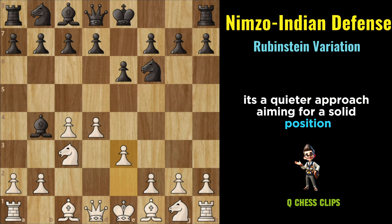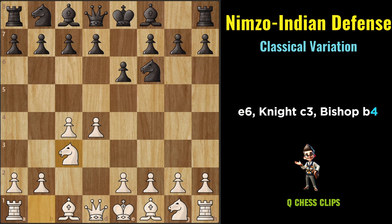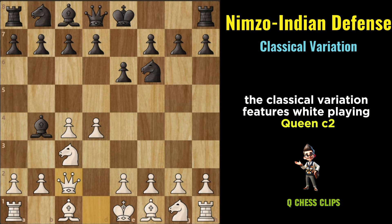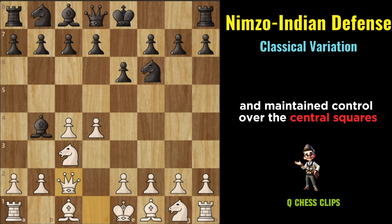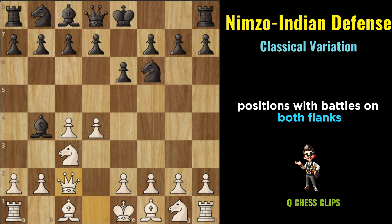Classical Variation (Nimzo-Indian): D4, Nf6, C4, E6, Nc3, Bb4, Qc2. The Classical Variation features White playing Qc2, preparing to castle kingside and maintain control over the central squares. This move allows White to avoid doubling their pawns after Bishop takes C3, and it often leads to rich and complex middle game positions with battles on both flanks.